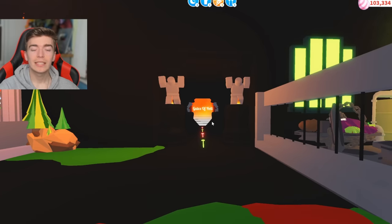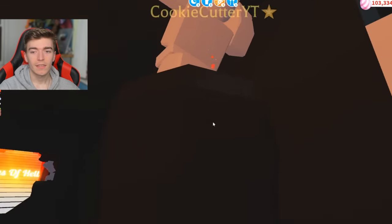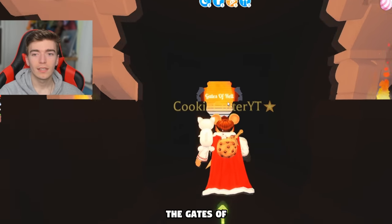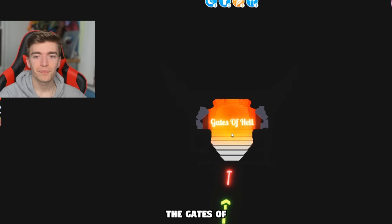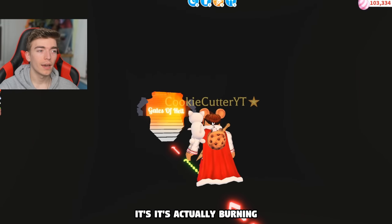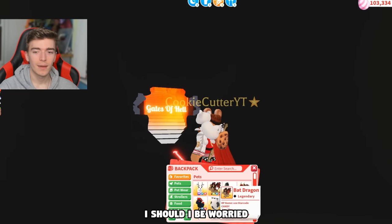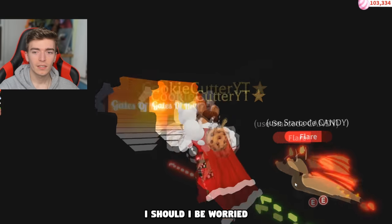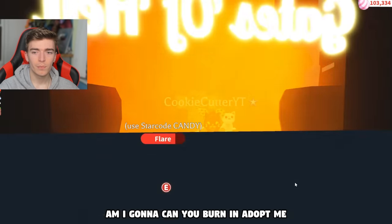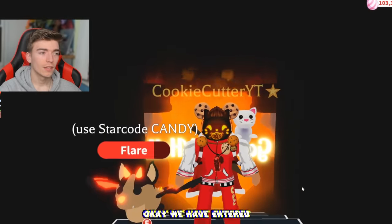What we didn't do is go and enter that which shall not be named - we did not enter the gates. This kind of seems very fitting: these little stairs with fire going, the gates burning. It's actually burning! Let's go and enter this thing. Should I be worried? I don't know what this is - can you burn in Adopt Me?